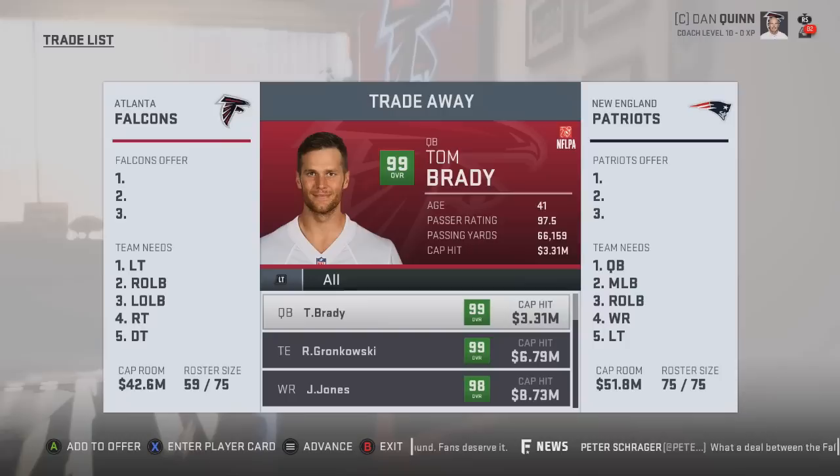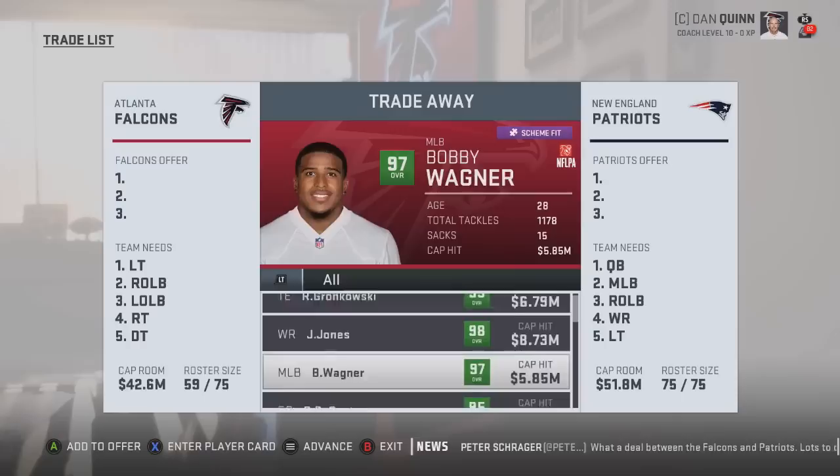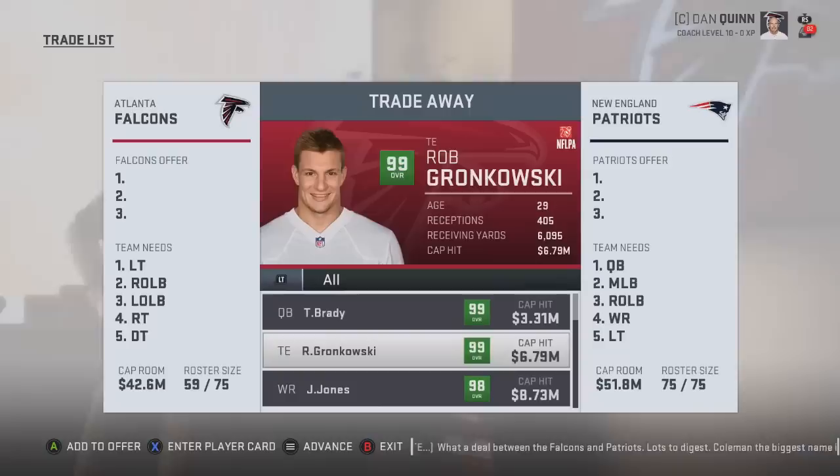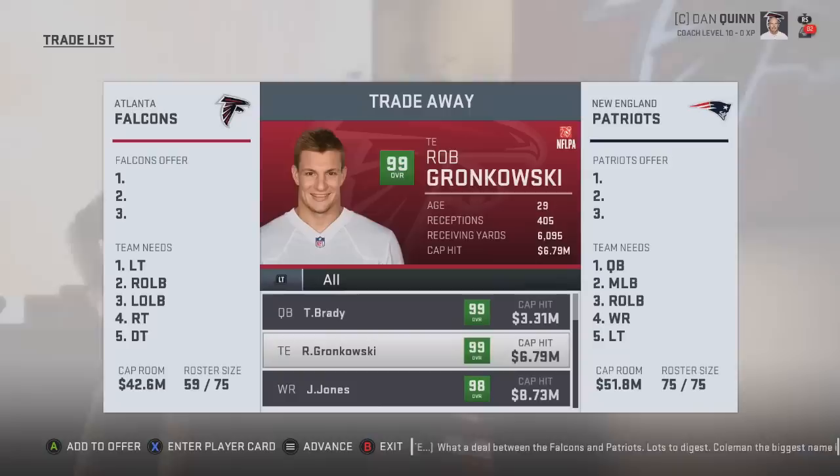So we just traded for 10 superstar players on the Atlanta Falcons without starting a whole new franchise, using the initial resources the Falcons had - trading away players we already had and some draft picks. That shows you how easy it is to create a superstar team in Madden 19 franchise. Hopefully you enjoyed today's video and found it helpful - smash a thousand likes, the normal series content will hopefully be back very soon. Subscribe if you're new, turn on the notification bell, and I'll catch you guys next time.